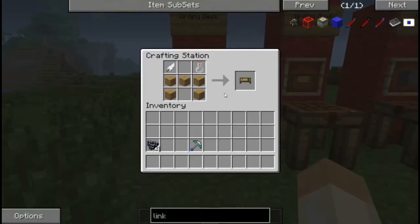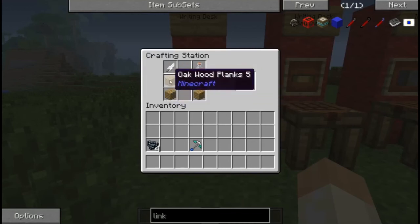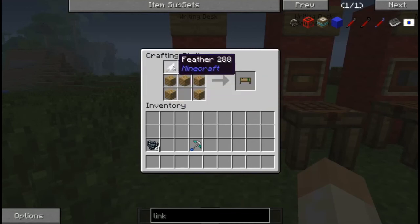This is a writing desk. This is where you're going to make all of your pages or copy pages that you find. It is five planks - you can use any type of wood - a feather, and a glass bottle. It gives you a writing desk.